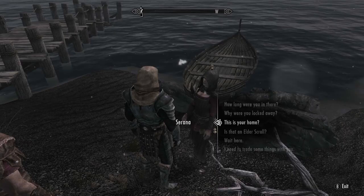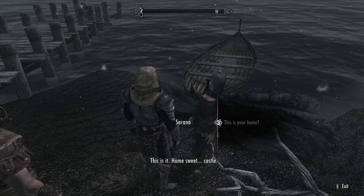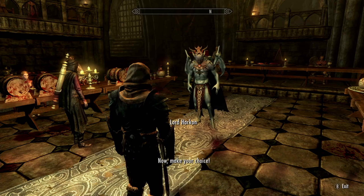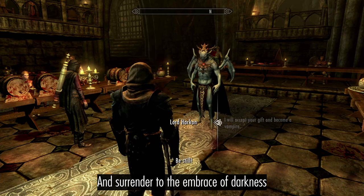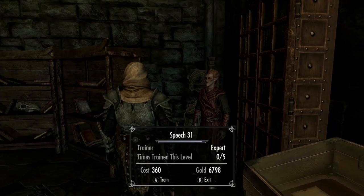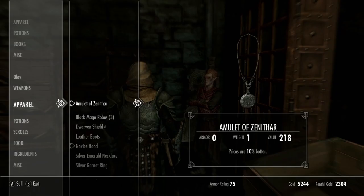Give Serana a ride home. Introduce yourself to Lord Harkon and surrender to the Embrace of Darkness. Go downstairs and drain the Vampire Cattle for some easy Vampire Lord perks. Start buying Speech Training from Ronthil, and sell him your loot for your money back.